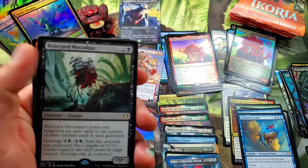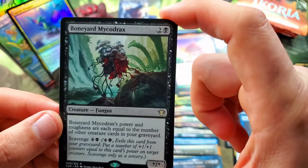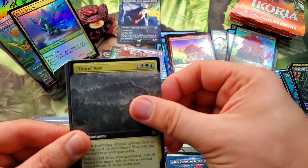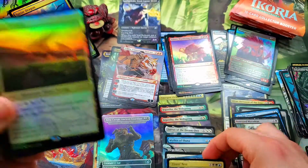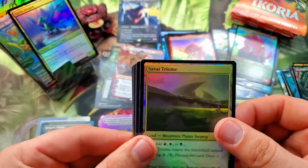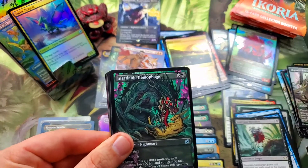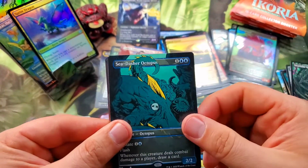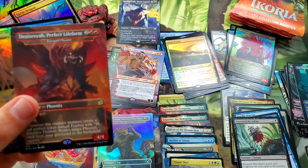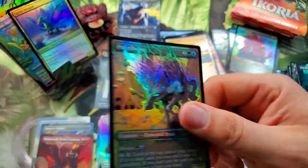The Island, Boneyard Mycodrax — we're getting all kinds of different commander cards here. Titan's Nest for the full art rare. Another triome — there we go, Savai Triome! We are starting to get the triomes in action. Migratory Greathorn, another Insatiable Hemophage.